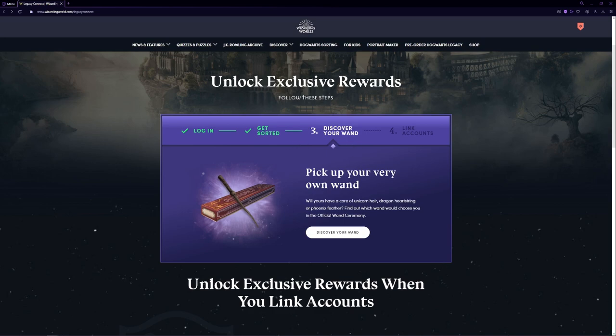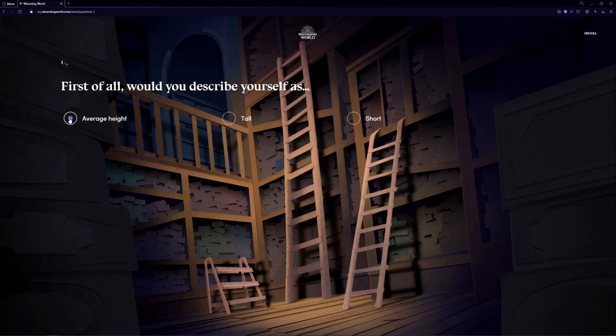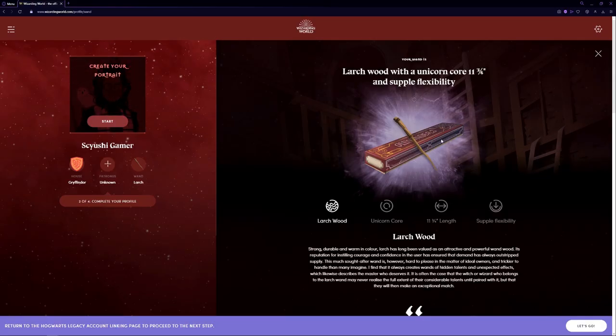Now that we've gotten sorted, we're going to have to discover our wand by going through another short questionnaire. It's going to end up choosing the wand based on your answers.